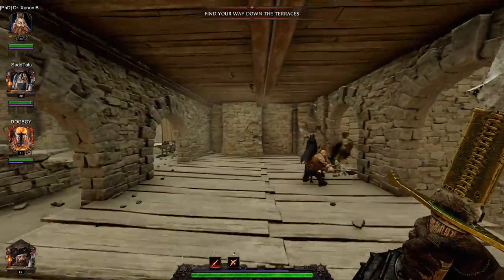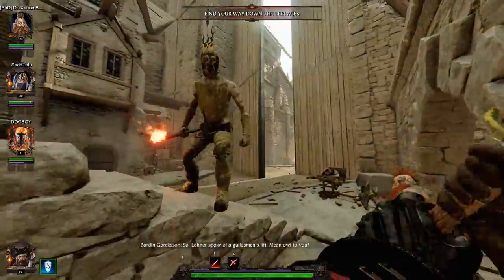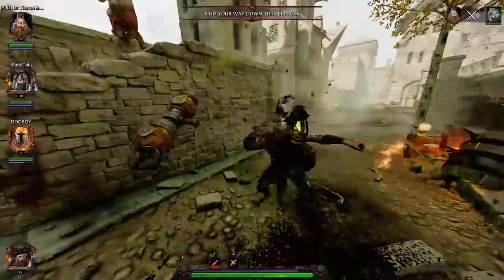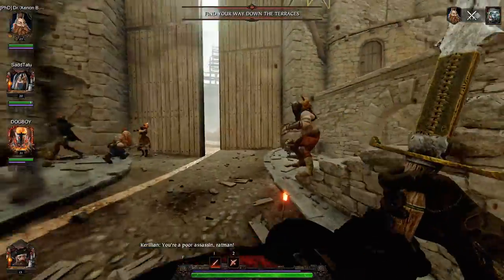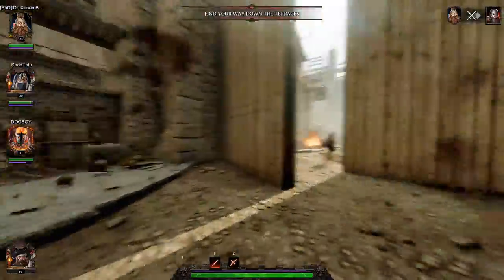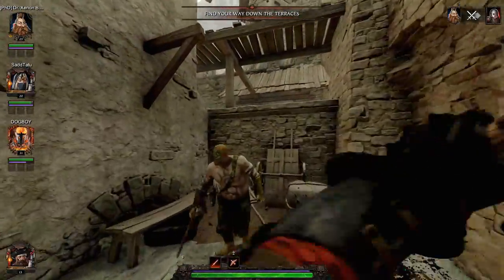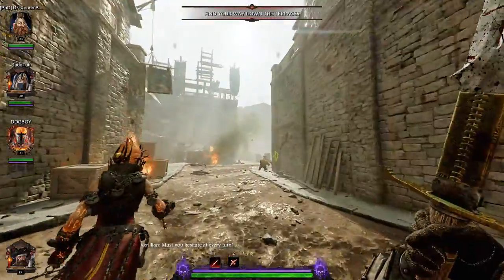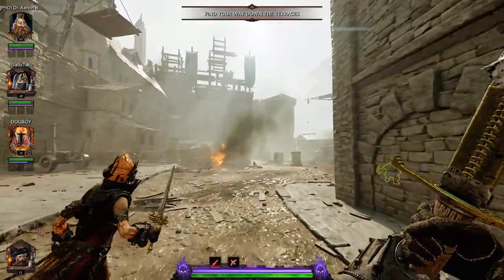Inside the levels there are secrets you can find that increase the quality of loot you'll get at the end — namely loot dice, which drop off of enemies. Big beefy enemies like bosses that you can either skip or kill. Oh, he's got a flamethrower — let's get rid of him. That dude's head is now off, it has been destroyed.